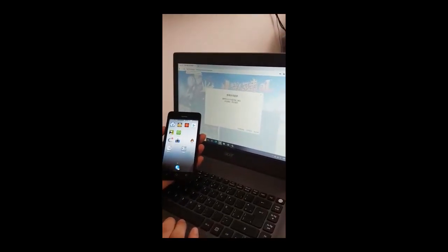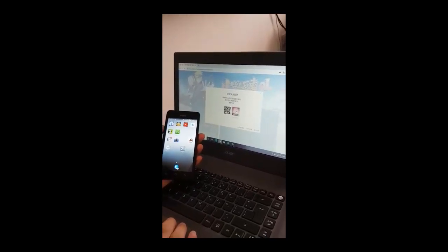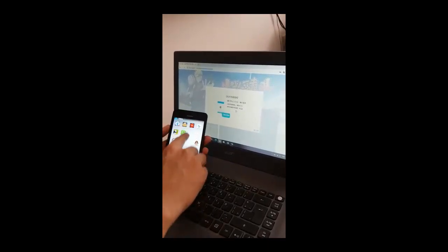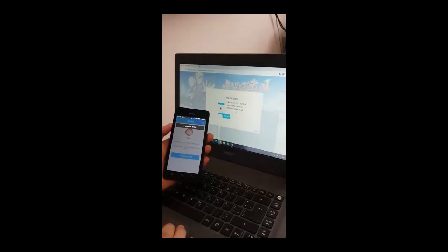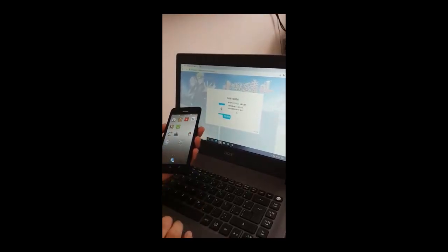You select the user and accept everything using your cell phone. We wait for a moment and then it will appear at the server where we play. We click Play, we select Enter, and it's ready.